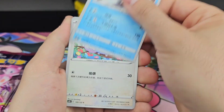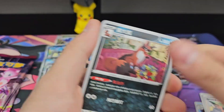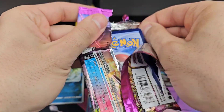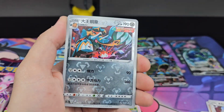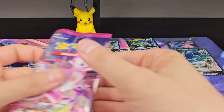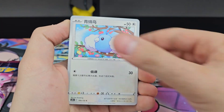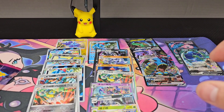Come on! Darmanitan, Swalot blue — reverse. Applin and Makuhita. Nothing fancy there, just the reverse. Two packs left. Rotom, Swalot blue, Durant. Alright, last pack for today.